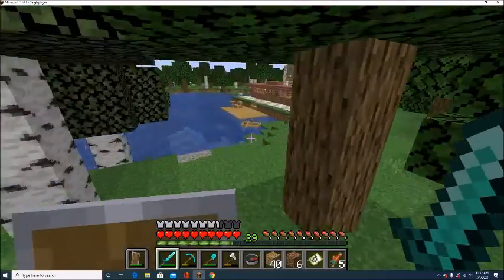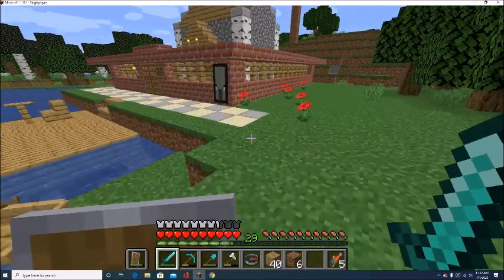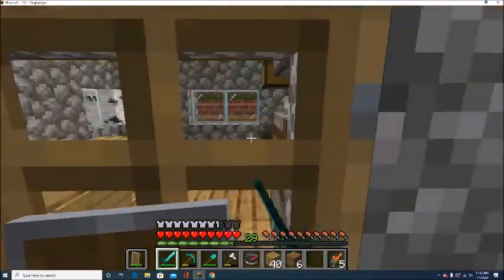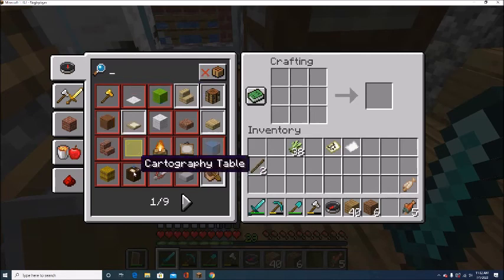We're almost at level 30. So that's maps and compasses done. Let's go ahead and look at what it costs to make a cartography table — I thought it was a loom, but no, it's a cartography table. What does that cost?